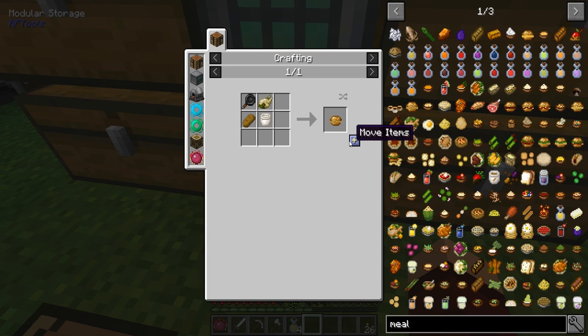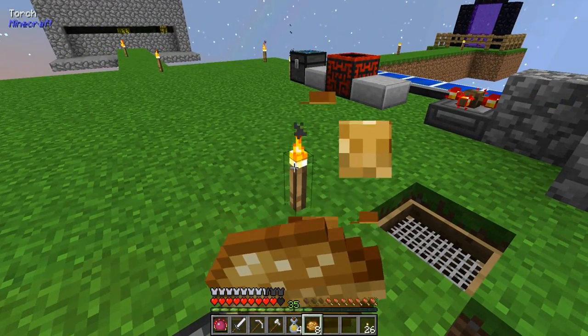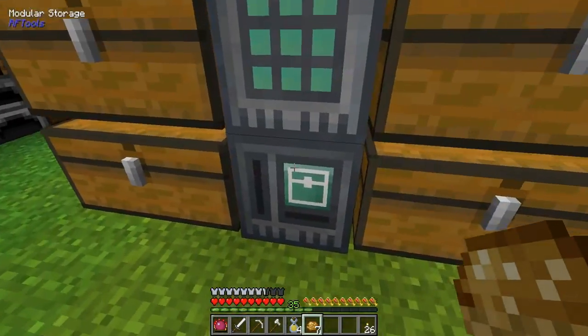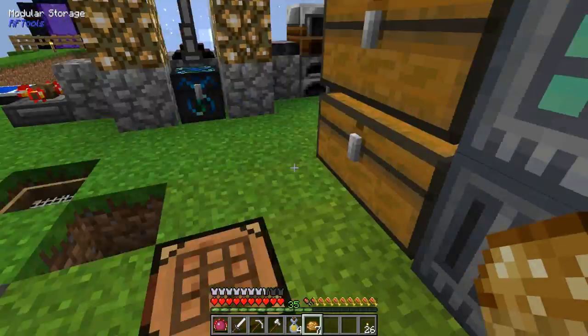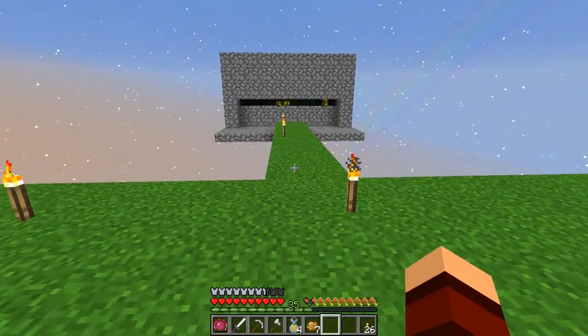I was thinking maybe I'll automate sifting, and then I realized I don't need to because it's already done. I don't need to sift anything because I have EMC. There we go, we got a little bit of stuff to feed us up. We're good.